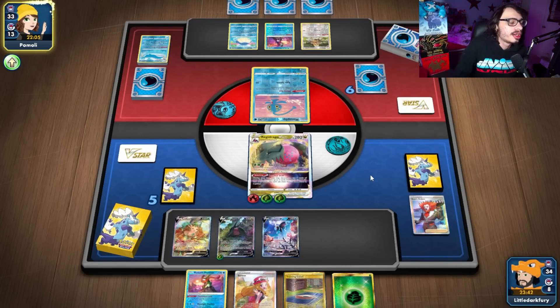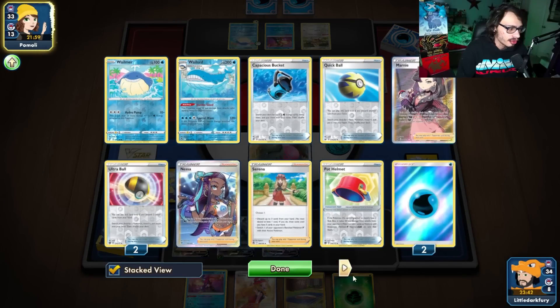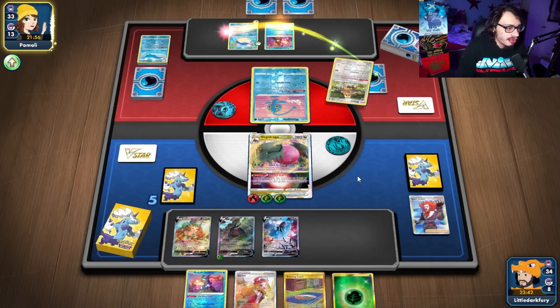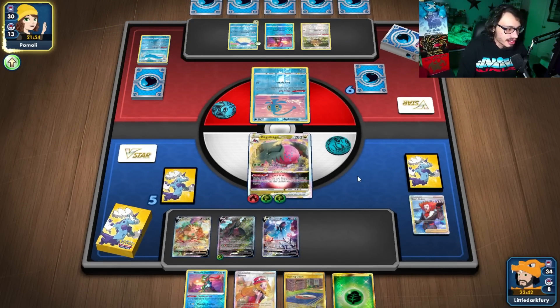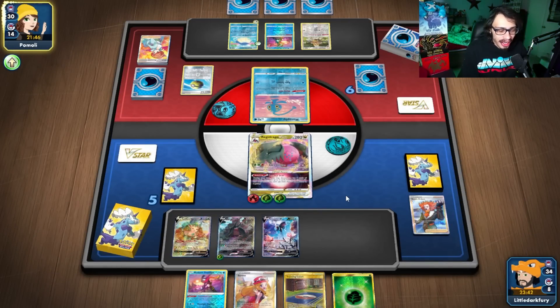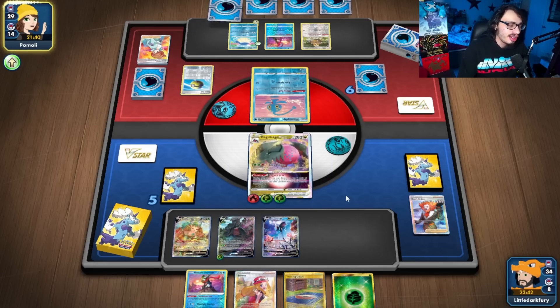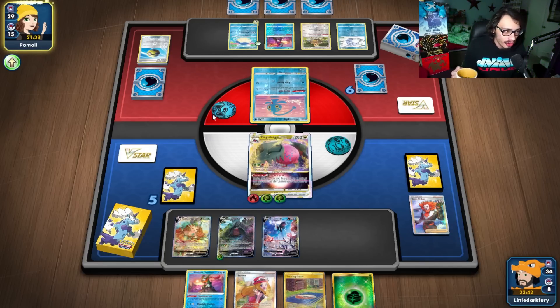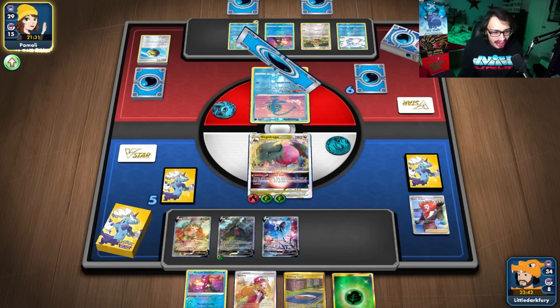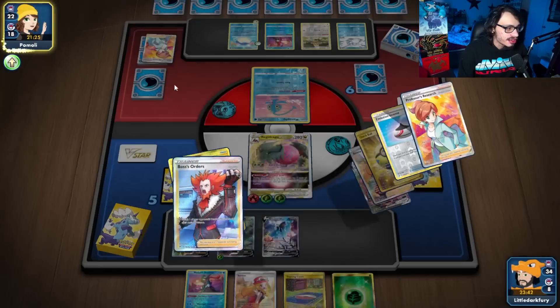Shred just kind of destroys my opponent. This seems like a pretty straightforward match — I just go Shred all the time with Duraludon. This is why I chose Duraludon over Giratina V. Giratina V's got Shred, but Duraludon is just better because 220 damage Shred is insane. As you can see, it's destroying my opponent right now because we can literally just one-shot their Wailord. I feel really bad because their Wailord deck's all about being gimmicky and tanky, and I'm out here like — well, I have a way to one-shot you with Shred.